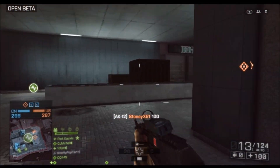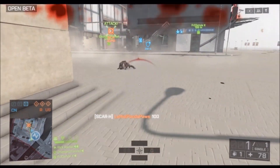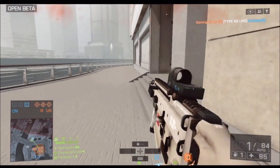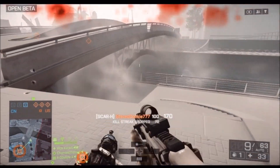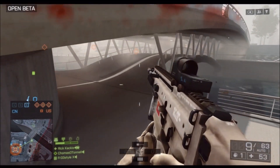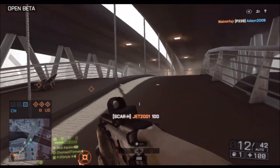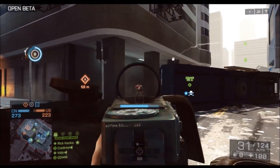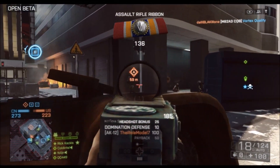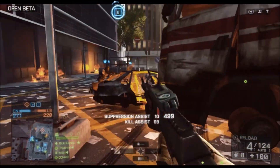I like the SCAR-H better personally, but the objectively better gun is the AK-12. It's just so user-friendly and so easy to take down guys at range — it's a powerhouse. I can't wait for the full game so I can put a holographic sight and a doubler on the AK-12 for even longer range. The SCAR-H would be much better with a recoil-mitigation grip like an angled grip — I can imagine that helping a lot with the recoil.